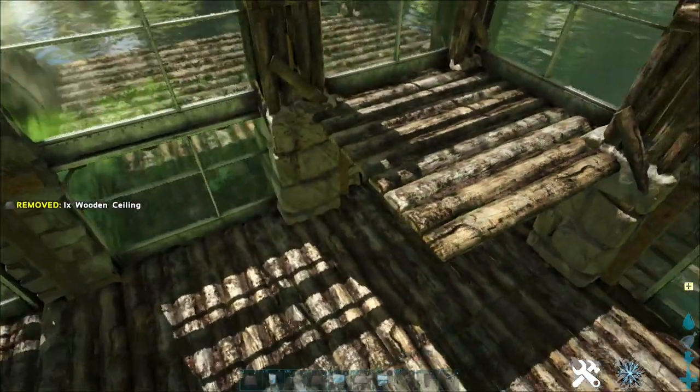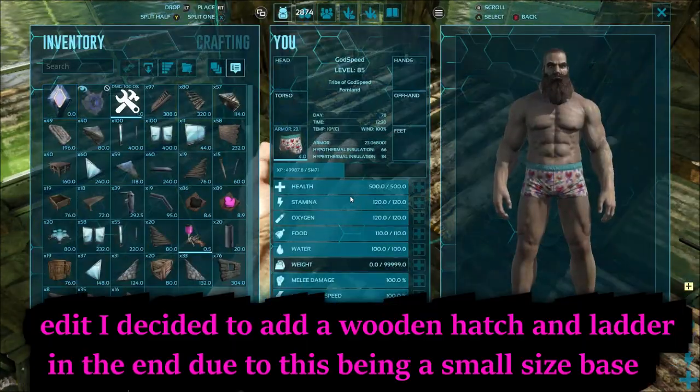Here we're going to snap a wooden ceiling followed by a wooden staircase.